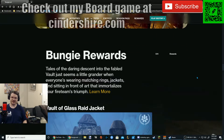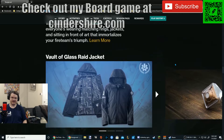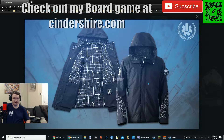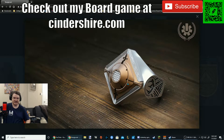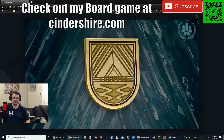Maybe we'll see that portal that connects the Whisper mission do something this time. Bungie Rewards — tales of the daring descent into the Fabled Vault seem a little grander when everyone's wearing matching rings, jackets, and sitting in front of art that immortalizes your fireteam's triumph. So there's the raid jacket — it's just kind of a regular jacket. The other raid jacket's the bomber style, which I'm a fan of. I was actually kind of expecting it to be a white one because of Chatterwhite. And then we get to see this giant Super Bowl-style ring — that thing looks massive. You could knock someone out with that.